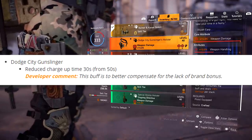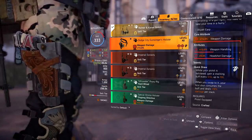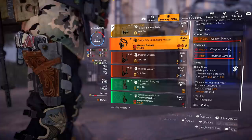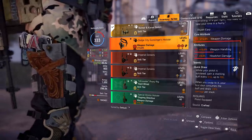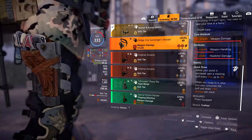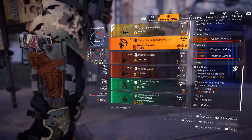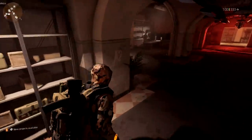The developer comment says this buff better compensates for the lack of brand bonuses. This holster already has a really strong talent, and reducing the charge time makes it more viable. I don't see enough people using it, and cutting it to 30 seconds makes it genuinely competitive to slot into certain builds.